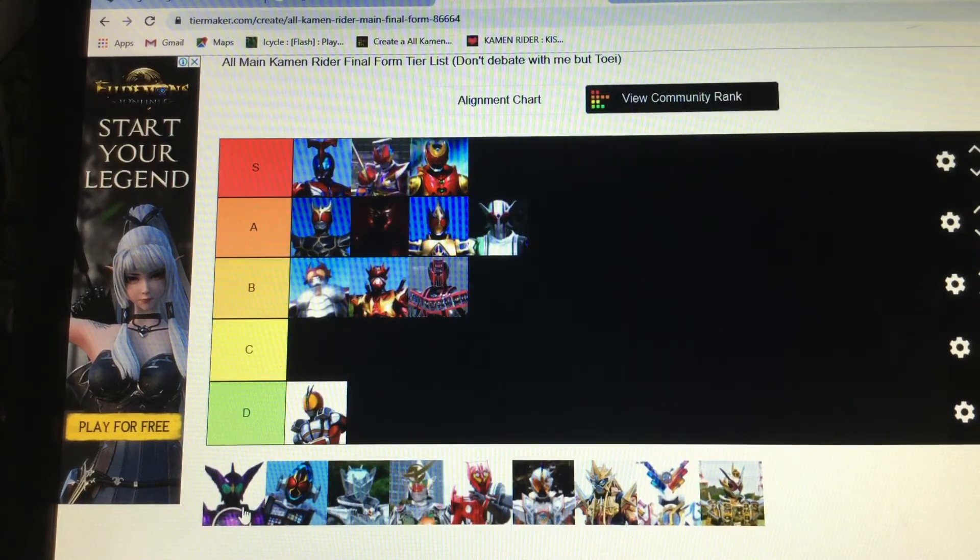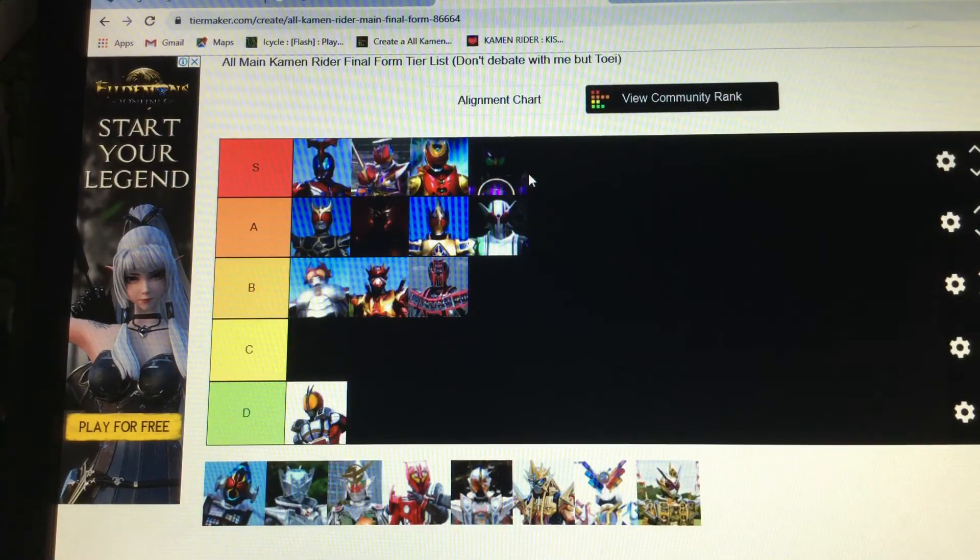You guys know I'm a sucker for dinosaurs — Putotyra. Badass. The purple's cool, and I like how it's a mixture of a pterodactyl, triceratops, and a T-Rex — that is amazing. Plus, OOO is themed around animals, so the least you'd expect is that his final form is, in fact, a dinosaur form.